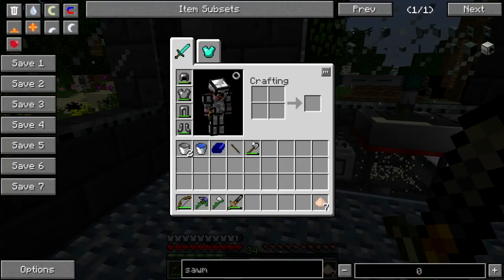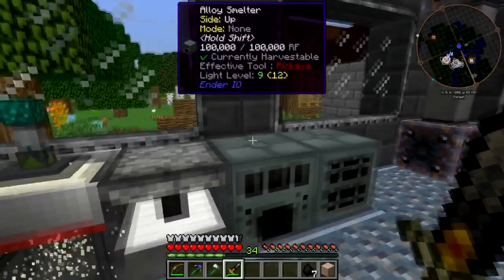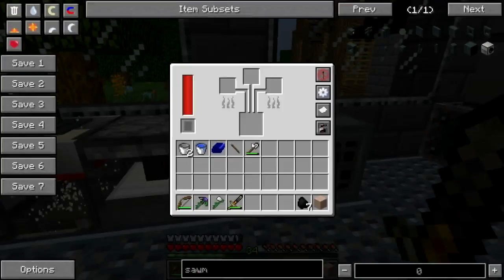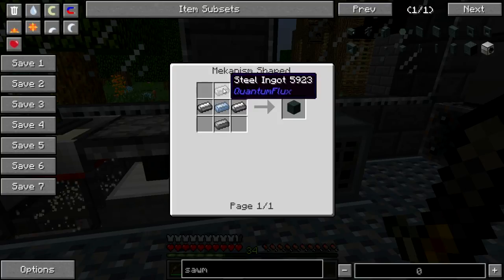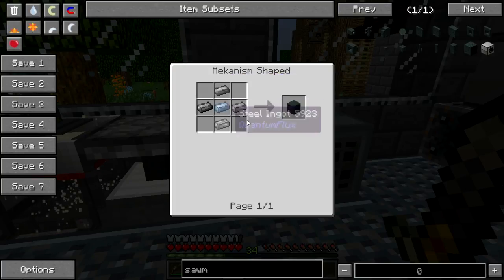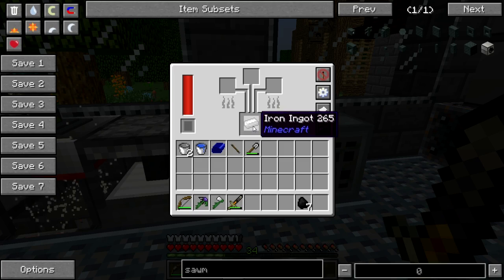Let's just go straight to the powdered, shall we? Put that back. We're gonna feed that to the Botania flowers. How do you make steel casing? That's right — it's steel and osmium. Thank you.